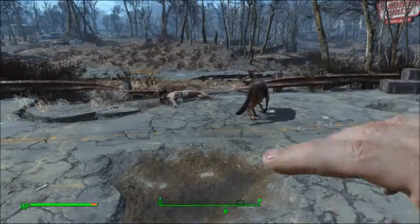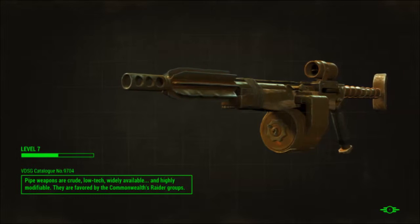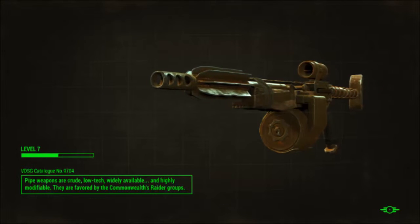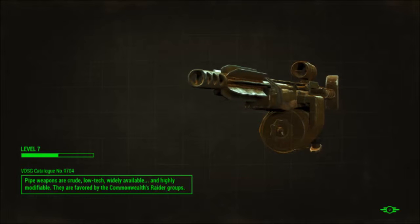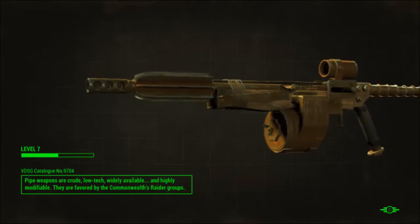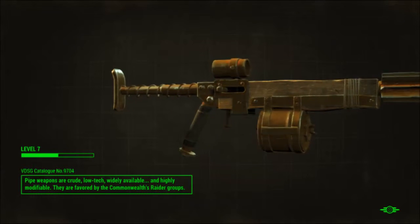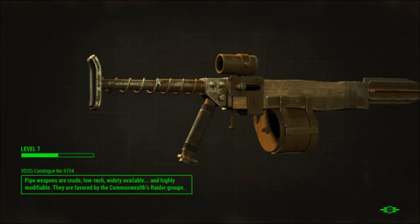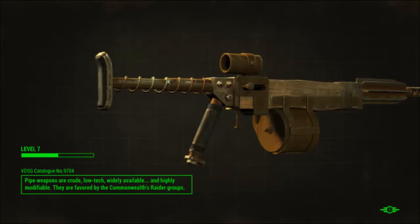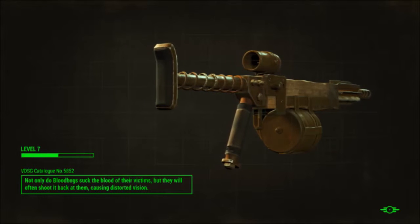Let's go back to Sanctuary. Oh that's a nice gun — I want that gun so bad. I think we will try to maybe upgrade one of the guns that we have. I think that would be kind of cool to do. So let's see if we can do that — if we can, I'll be happy.